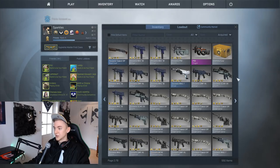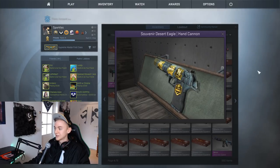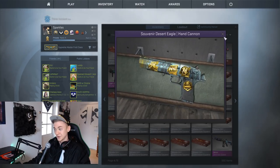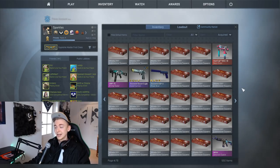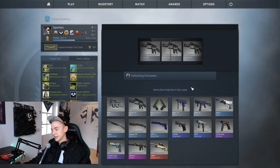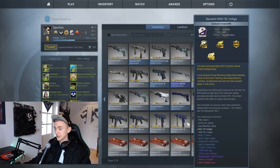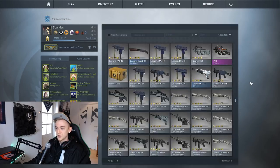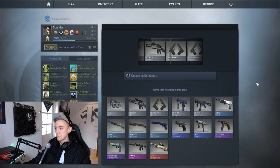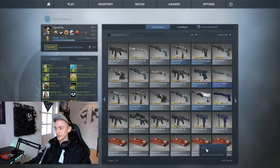I did actually open a hand cannon the other day — I'm going to show it to you in my inventory. I wasn't even recording for it so I'm pretty upset, but here it is — that's sexy, isn't it? It's signed by MBK. If any of you remember the souvenir knight I got, that was also signed by MBK and I went ahead and traded it to him because he won that major — it was more sentimental value to him than financial value to me. I'm not sure about giving him the souvenir Deagle though, I want to keep that one.